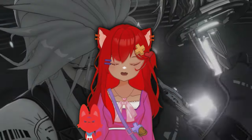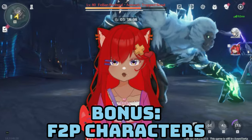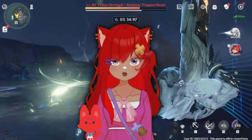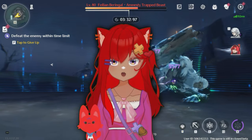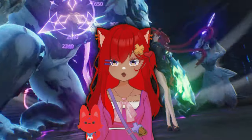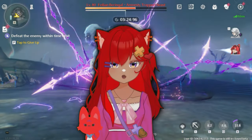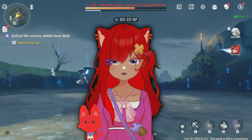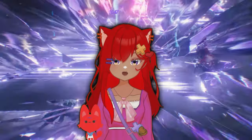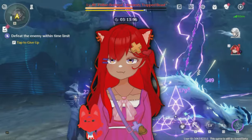Also, the first banners are Jiyan and Yinlin, so if you want one or the other, make sure you're saving for that. We'll be getting a lot of pulls from pre-registration rewards, and playing the game in general gives you a lot of rewards too. There are also free resonators available, like Rover, Yangyang, Chixia, Baizhi, Sanhua, and Jianwu — some you get for free right away, while others require a Day 5 login or clearing a Tower of Adversity stage, but they're still free.